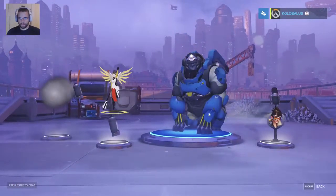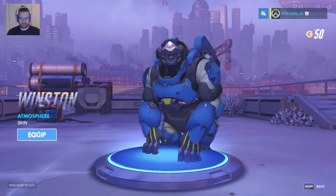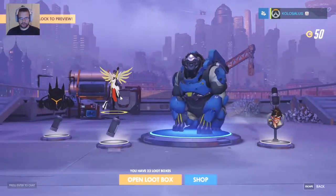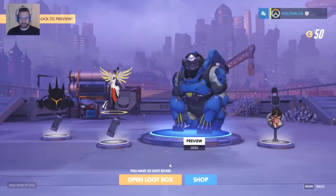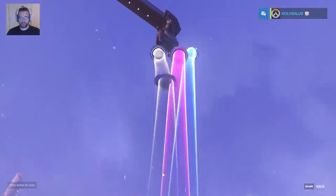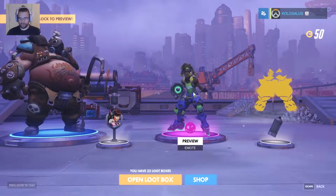Another one rare. We got a skin tint for Winston — an Atmosphere skin tint, looks pretty good. A voice line for Tracer, a spray tag for Mercy, and one for Reinhardt. Number 23 — another epic! That's a victory pose, right?